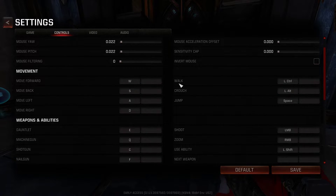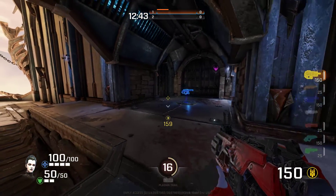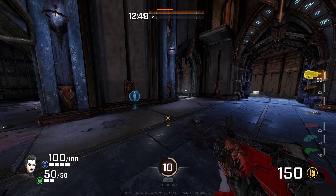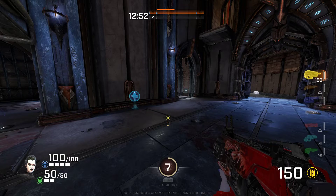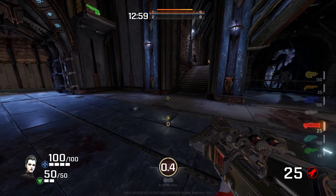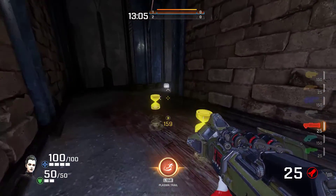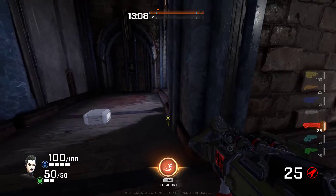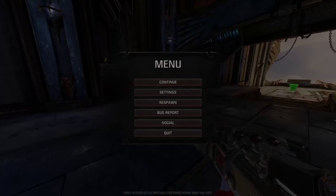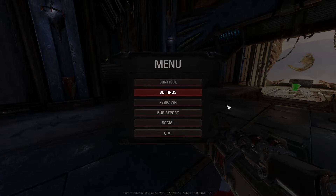My pinky also controls the walk key. Ask yourself: when are you ever going to be walking and activating your ability in tandem? It's not really going to happen — these are pretty separate actions used in different situations for different reasons. The only exception I can think of is if you're a Ranger going for some dirty oil play from a sneaking position. But other than that, the two actions are controlled by one finger, and it's quite handy and efficient.